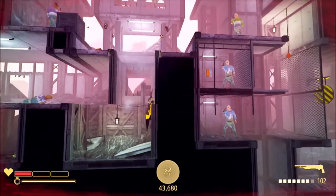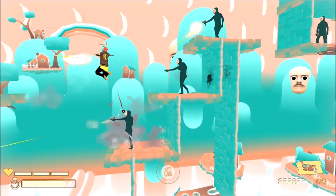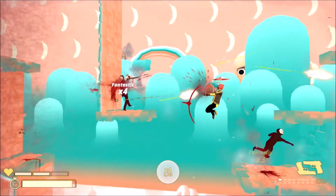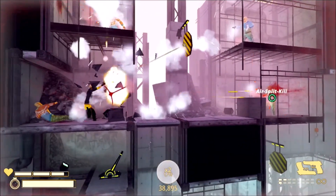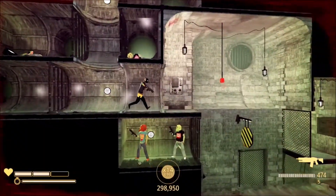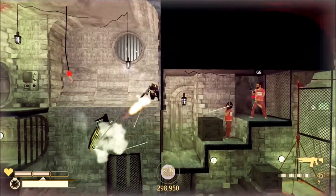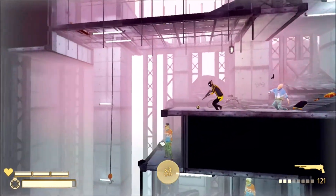My Friend Pedro regularly adds new mechanics and gimmicks as you progress — such as surfaces that let you ricochet bullets, a hat that lets you fly as long as you're dodging, and bouncy pads, to name just a few. Unfortunately, it feels like these elements either slow the game's momentum or just get in the way of the core fun. The ricochet surfaces are the most enjoyable, letting you pull off awesome trick shots, and they keep showing up regularly after their introduction — used in both puzzles and combat — though even this slows My Friend Pedro's momentum to its detriment.